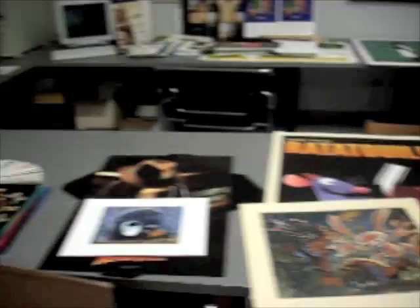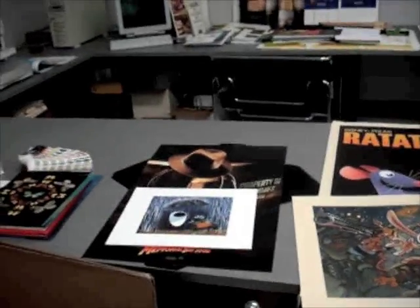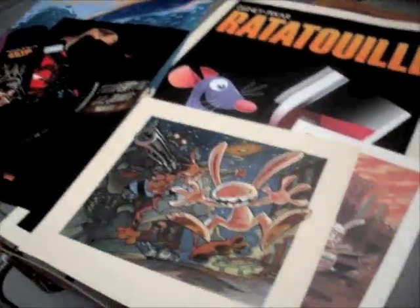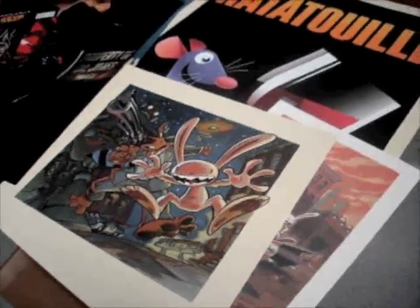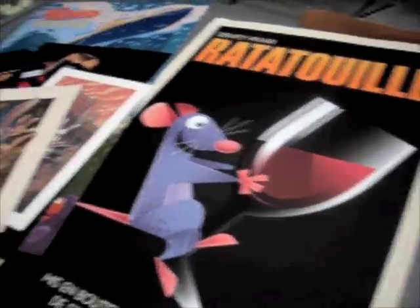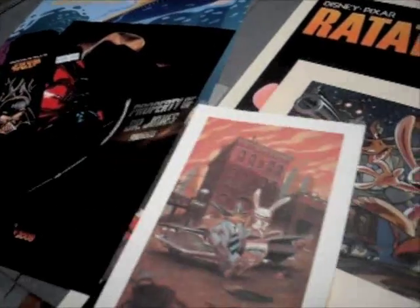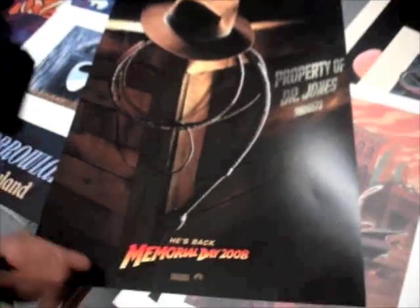This is where we will be making the magic happen. I just tore this off of the wall here. Can you tell us a little bit about this stuff here? Well, these are some posters that we've done for Ratatouille. This is a special poster for people who worked on the movie. And those are from Telltale Games — these collectibles. Beautiful. And then, of course, we've got the Indiana Jones poster here.